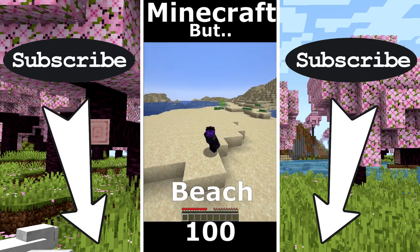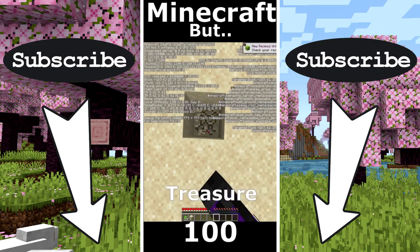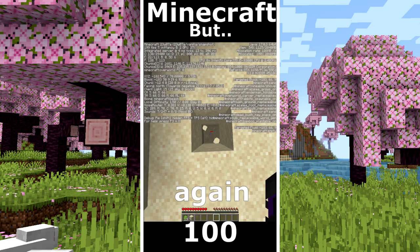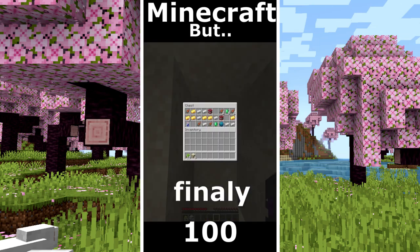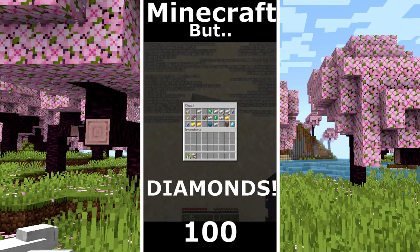Minecraft but only beach world. Hello Mr. Turtles. Some sugarcane. My strategy is to search for a treasure on the 9 and 9 coordinates in each chunk. Nothing again. After 10 tries. Finally I found the treasure but no diamonds. Another treasure. Diamonds.